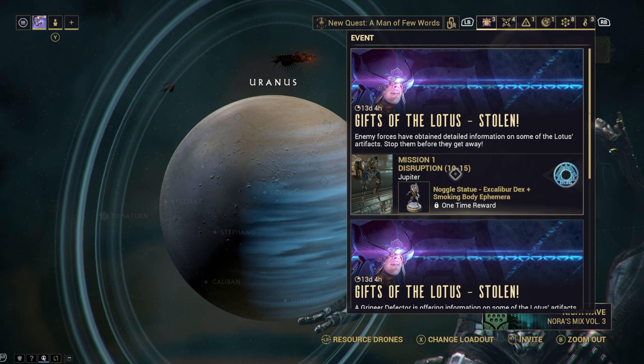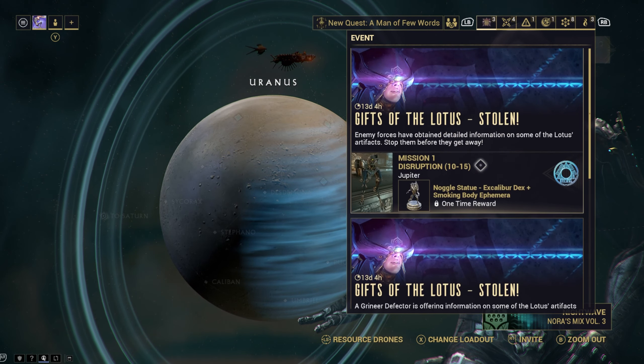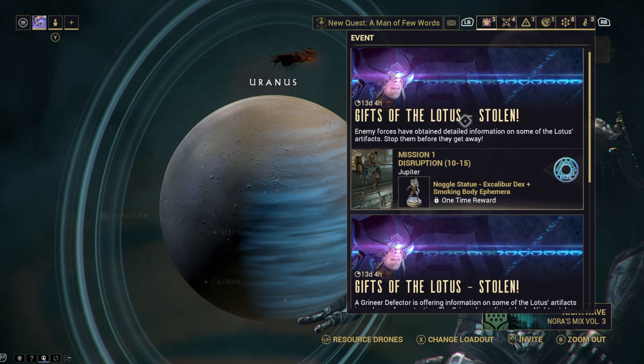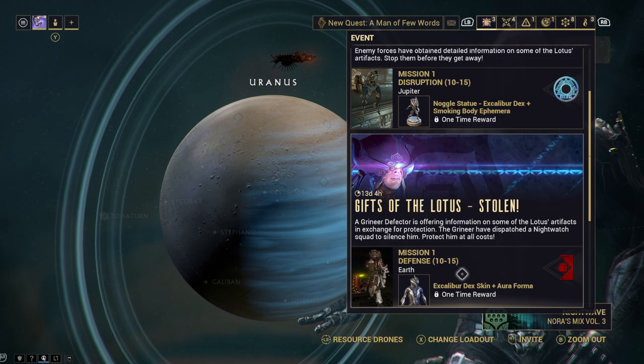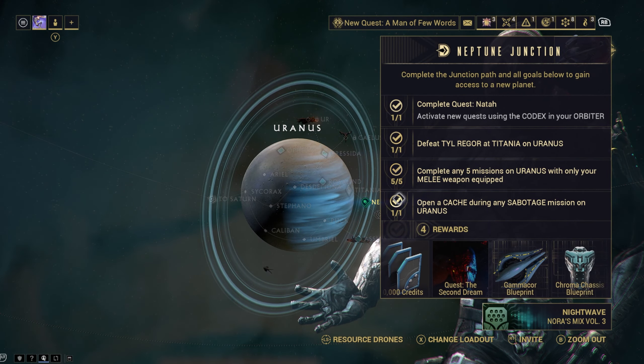We've got the Noggle, which I was told is a little bobblehead you put in your ship. I was also told over on my Discord how to change the color of my ship, so I'll check that out in a bit. Gifts of the Lotus - I guess this is it. Lotus, man, I love a headdress. It's kind of called the Lotus. Wow - Excalibur Dex skin and an Orokin Reactor. I might have a couple of those already. I've got to go to Neptune and start the Second Dream.